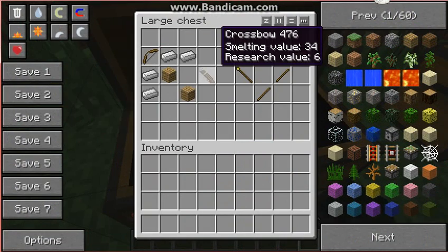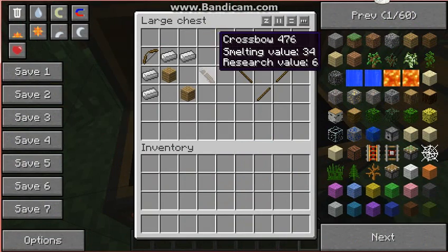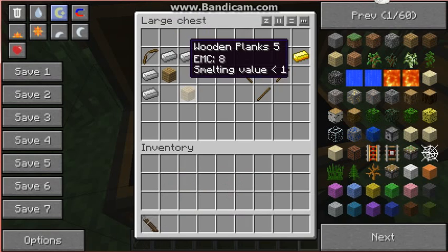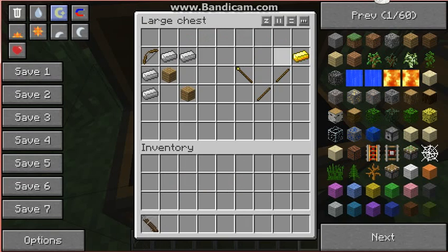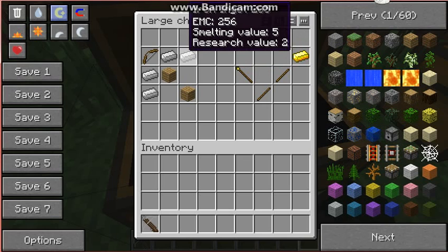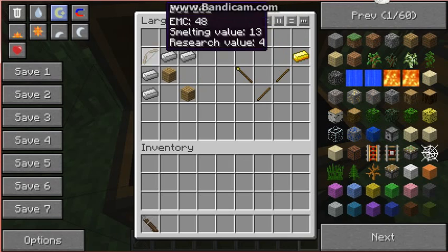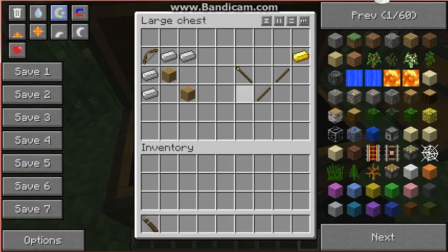Here we have the crossbow. Let me go into creative mode real quick. The crafting recipe is kind of cheap but you need four iron ingots like this, you need two wooden planks, and then a bow and arrow. We'll get to that later.